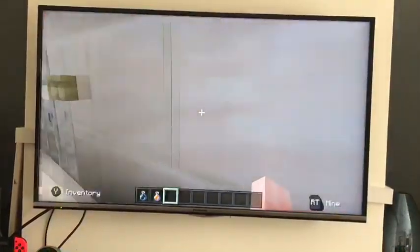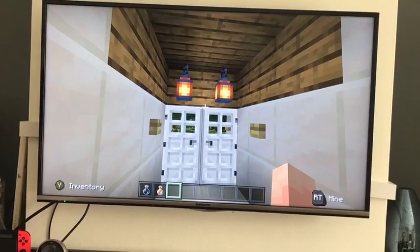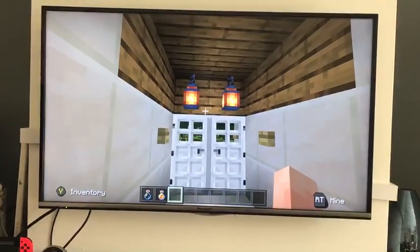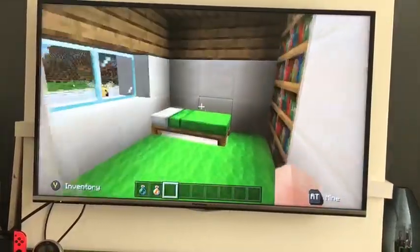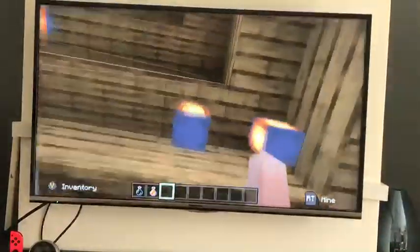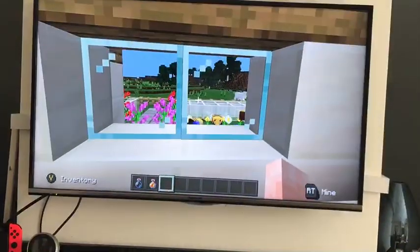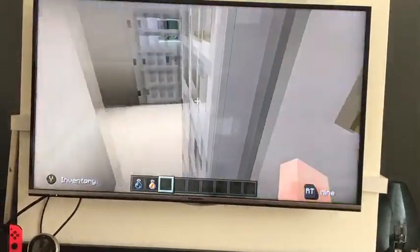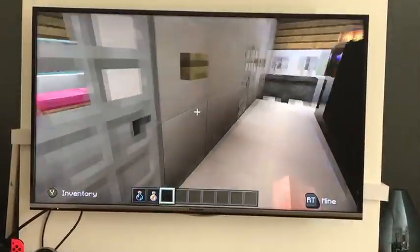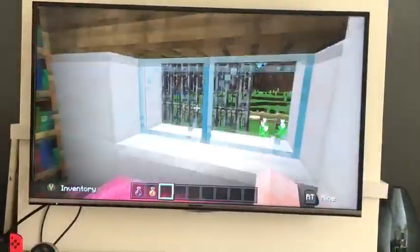Inside I've got solar-powered lights and in each room they have two or three lights and a window where the heat can come in from the sun and you get a nice view. And this room is pretty much the same, just it's got a different view of the garden.